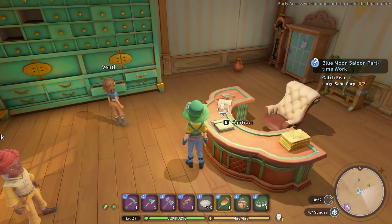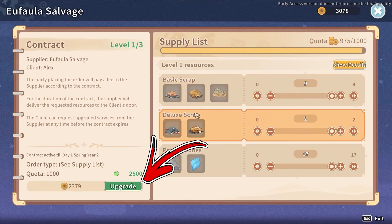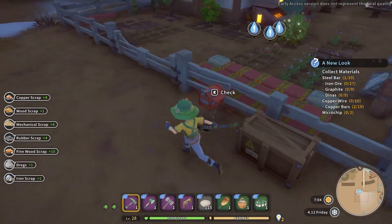If you want even more, go back to the Ophala salvage shop and interact again with the book. You will be able to upgrade your contract by paying more gold, which will result in receiving more resources each day.